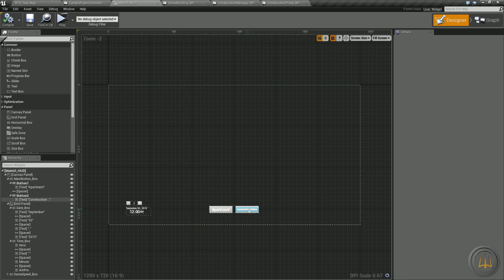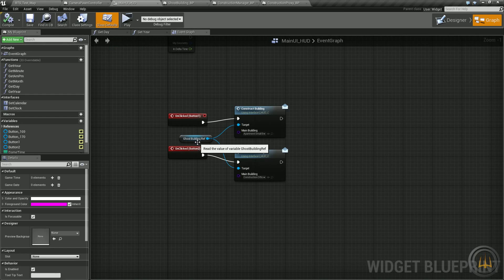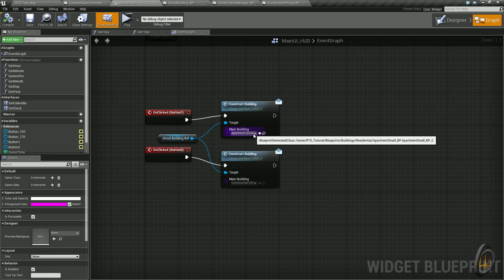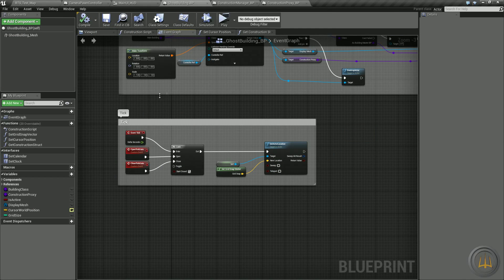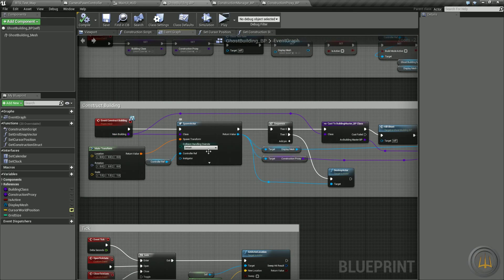Here in the main HUD, when we click our buttons — we've designated button one and button two, though we'll eventually need better names since a city builder will have a ton of buttons — when you click a button it calls construct building, which we send to the ghost building. What we're passing along is the blueprint: button one passes apartment small, button two passes the construction office. These blueprints aren't spawned yet, we're just saying this is the blueprint I want to pass along.